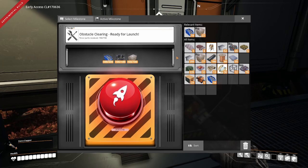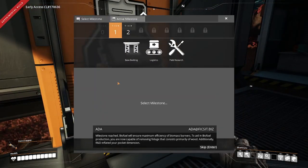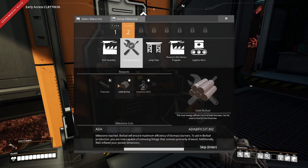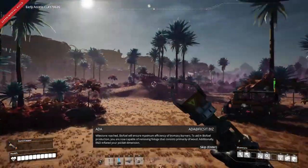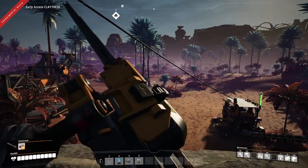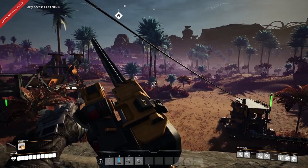That is our first milestone done and dusted. We're starting with obstacle clearing and there are so many more we're going to get. I think we're going to get all of tiers one and two today. Let's go ahead and get ourselves a chainsaw and start clearing, because all of this stuff needs to be cleared out so that we can put down concrete. And with that, I think it is time for our first time lapse.